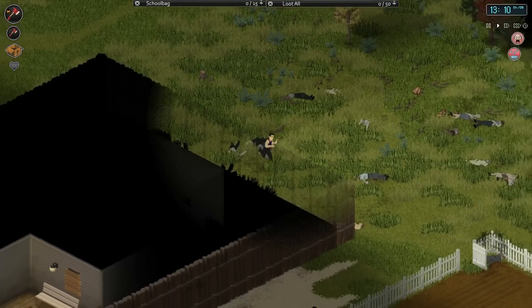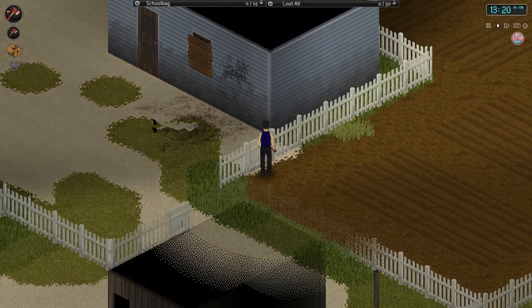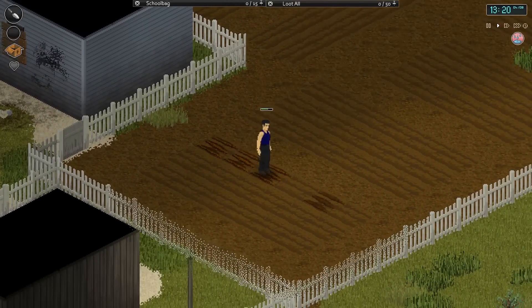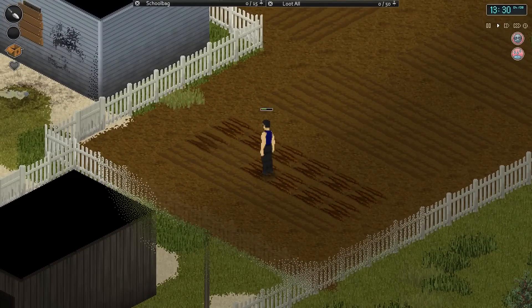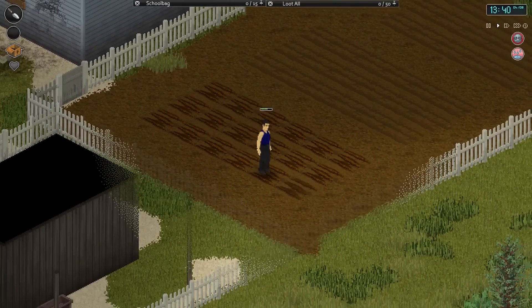I'm actually going to farm in this field over here. I've got a decent amount of seeds that I've been picking up. That gate's locked from the other side, which is a bit of a shame. This is all kind of pre-made so I'm just going to re-trowel it and get planting some seeds. If I can get maybe cabbages and broccoli - they're fairly quick growing. I'm not going to bother with carrots. I should have a decent amount of food within probably a week, maybe 10 days, and I can just stockpile my non-perishables for a rainy day.